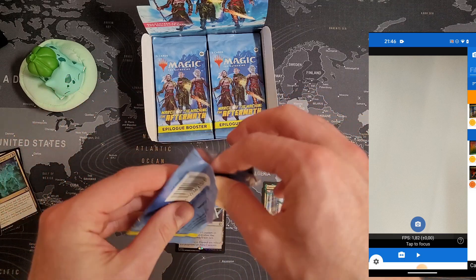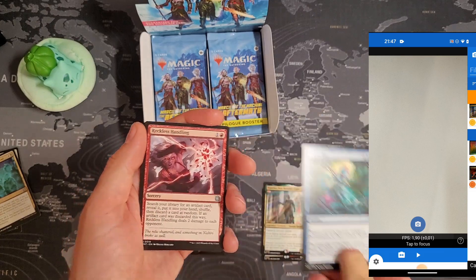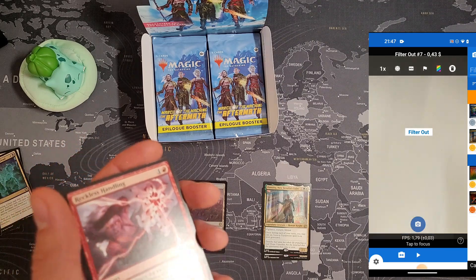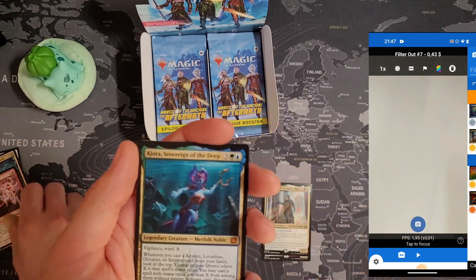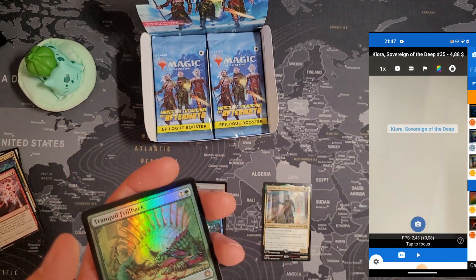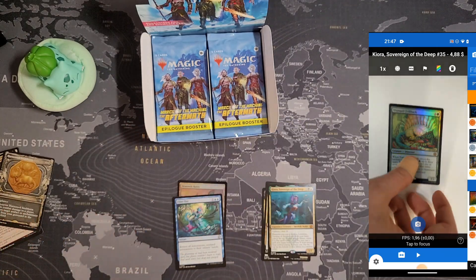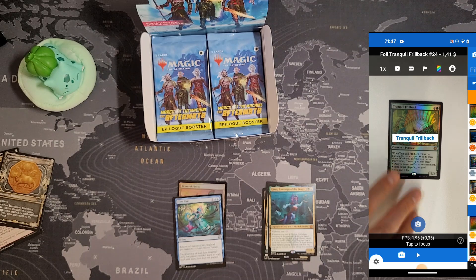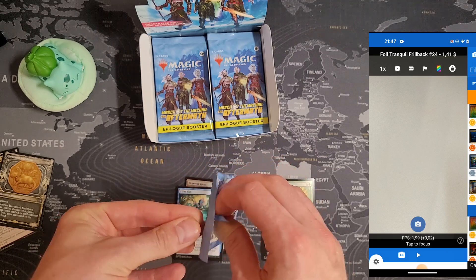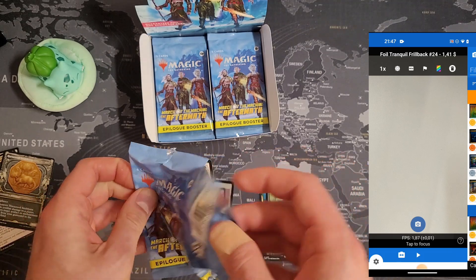Every single Aftermath product I've opened — oh, we got Filter Out, that's an uncommon, almost a buck in the normal version. No, 43 cents it says. Oh, Kyora Sovereign of the Deep! We got mythic after mythic with this set — $4.88. Tranquil Thrillback, another rare and then foil, should be two bucks probably — $1.41, not bad.